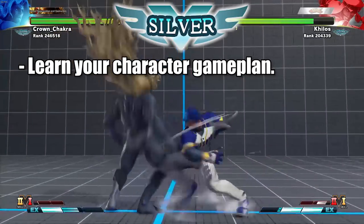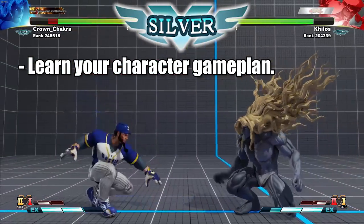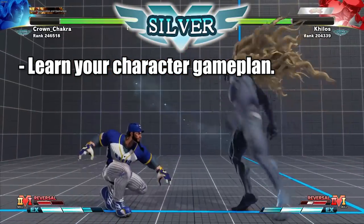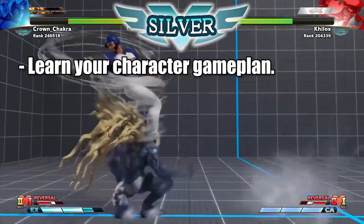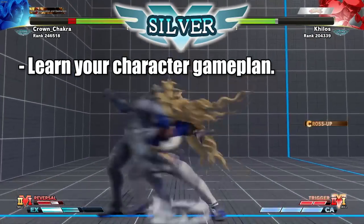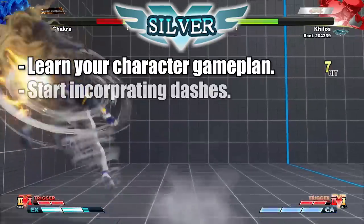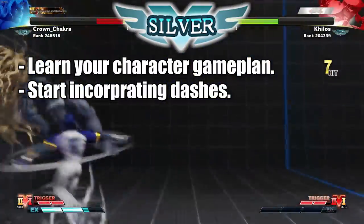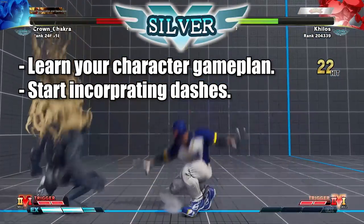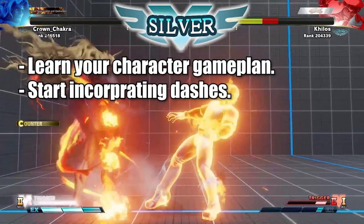That can take a little time since the opponents will be doing the same, so it might take a while to adjust and understand what everyone is doing. One of the other things I noticed at Silver is that most players are not dashing. Some characters dash a lot like Bison or Ryu, but most others don't — and dashing is actually a very powerful tool, especially because throwing is very vital at Silver as well. Dash into throw is actually very effective.